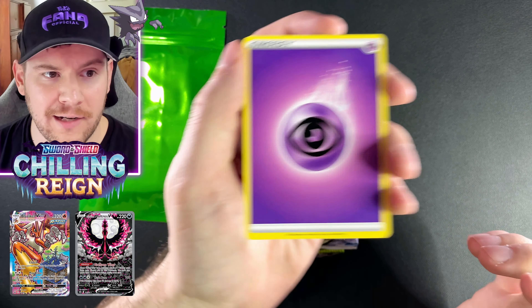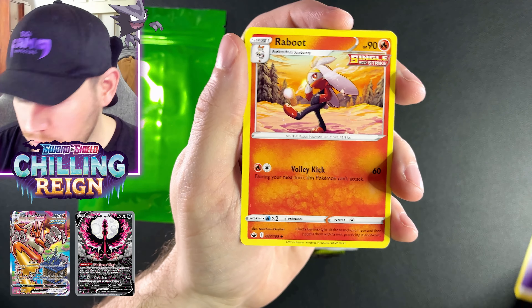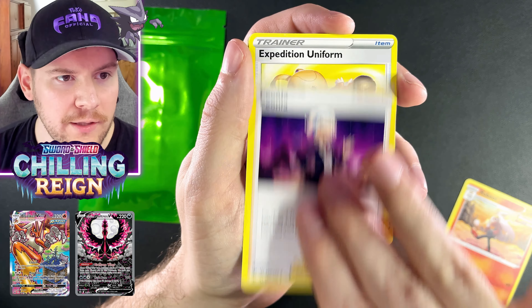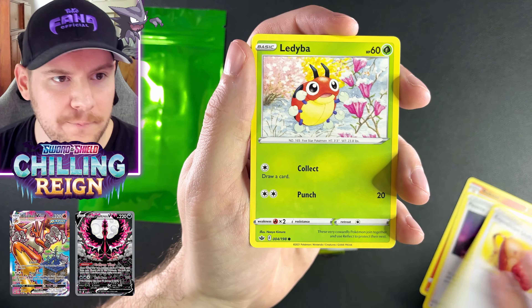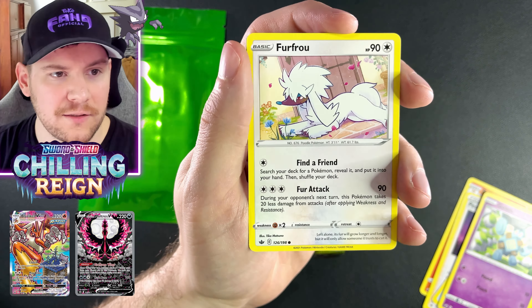And get some kind of banger out of one of these modern packs — who knows? We got Raboot, Peonia, Expedition Uniform, Lady Ba, Golit. Let me sit back in my chair a little bit. We got Castform, Hatena, Castform again as our reverse. And looks like we got something back there. Let's see what we got.